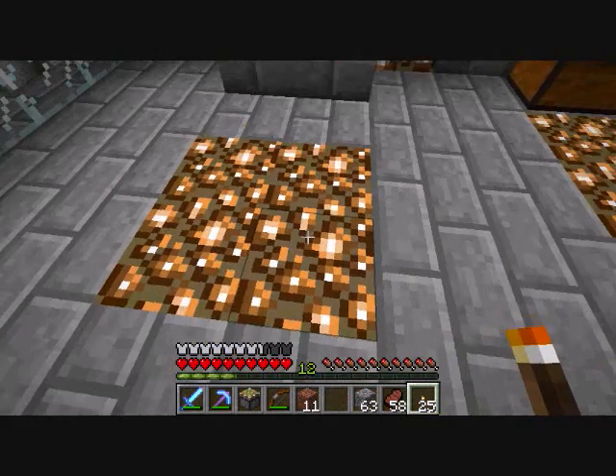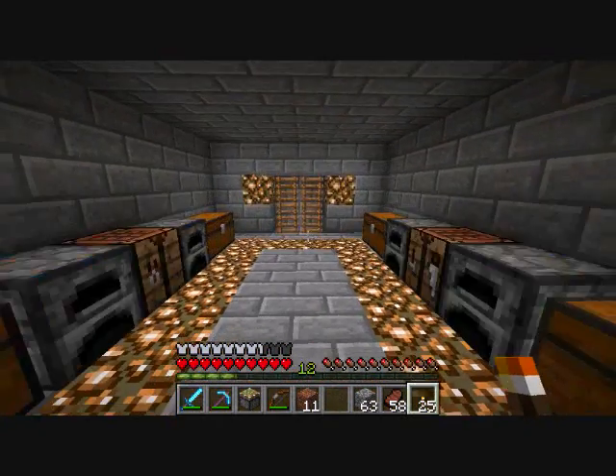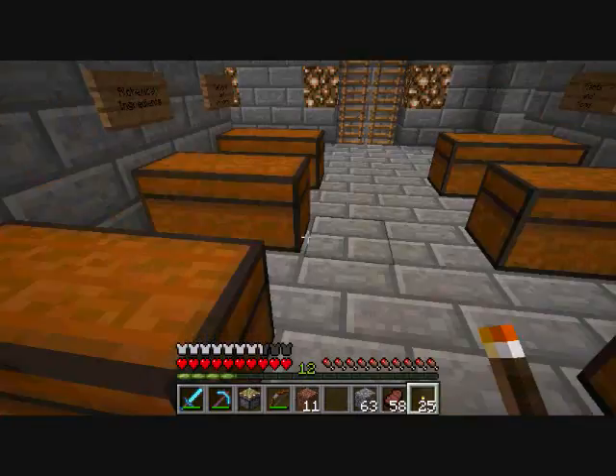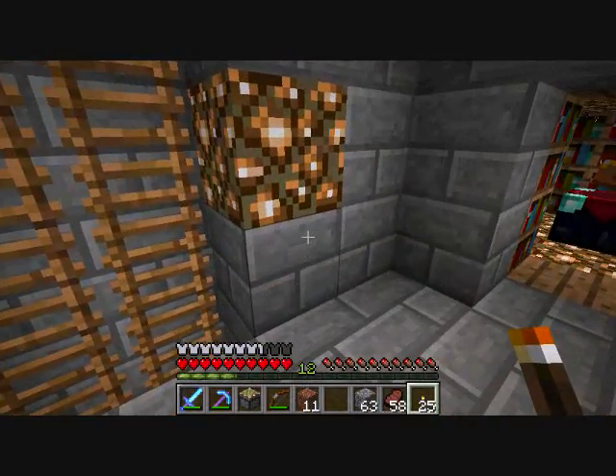I could put netherrack here and set it on fire — nothing here is flammable, so don't worry. Not all of my houses are going to be like this, all greystone and everything — it's just this one. I'll try to change it up in different biomes. Like, Desert Biome will be sandstone, possibly partially underground, because I made one like that before and it was really cool.